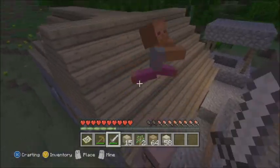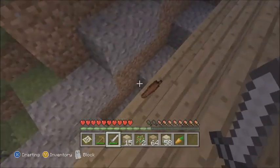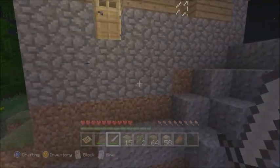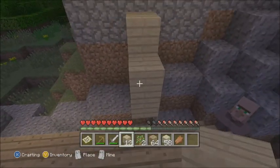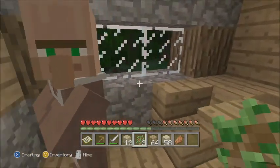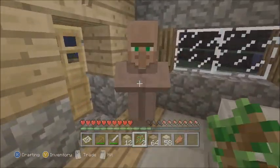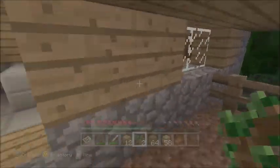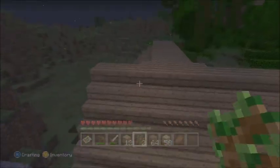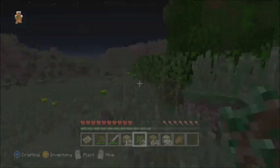I'll save you from that zombie! He dropped a carrot — cool. We've got a butcher up here: one emerald for 23 coal, not too bad. Another one emerald for 20 wheat — we can get emeralds pretty easily from him. That's about it for this tiny village. I'll keep wandering to see what else we can find.